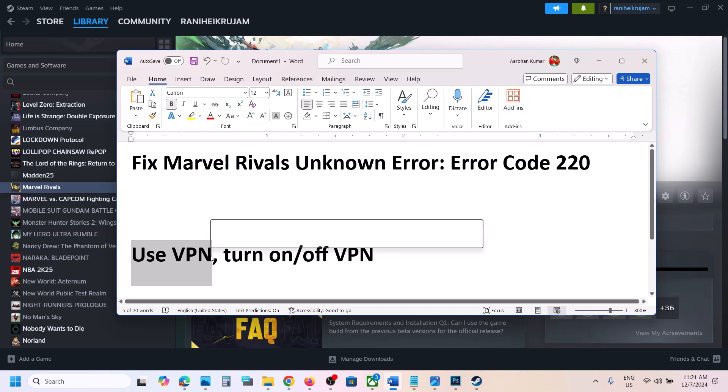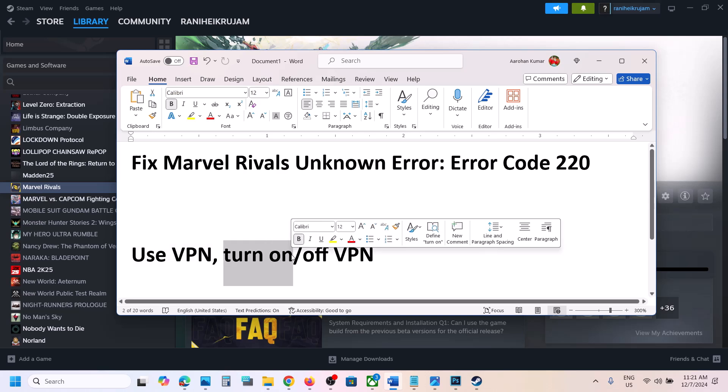First of all, try using a VPN. If you have a VPN, you can just turn it on and then launch the game and check — this has worked for many players so it might work for you. Now if it is already on and you're still receiving this error, you can turn it off and then check.